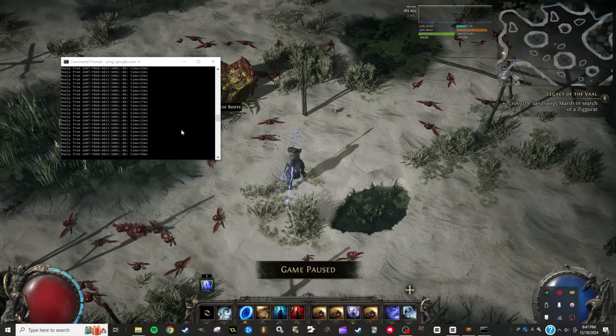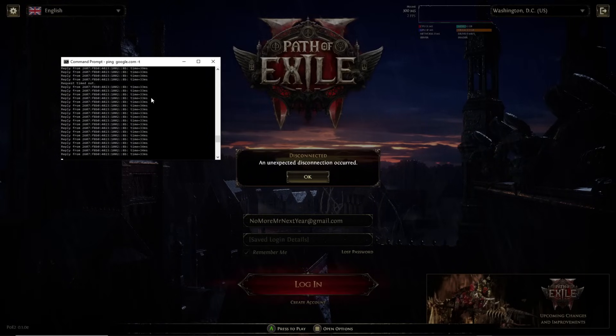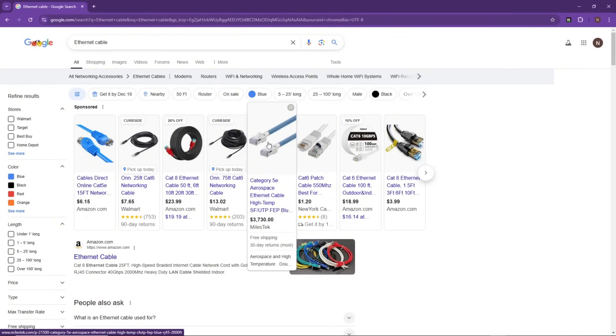I went ahead and plugged my computer in physically, switching to a wired connection and disconnecting Wi-Fi. Suddenly every single message being sent back and forth from my computer to Google is coming back at exactly 33 or 34 milliseconds. There was a 32 and a 36 — we haven't seen a single piece of information with any lag whatsoever, because a wired connection will always be vastly superior to Wi-Fi. Wi-Fi is problematic when you want a fast, stable connection. Just search 'ethernet cable' on Google — plug one end into your desktop and the other end into your router.